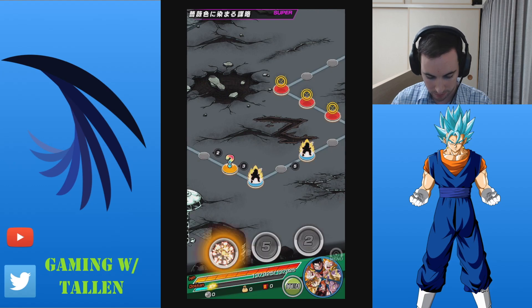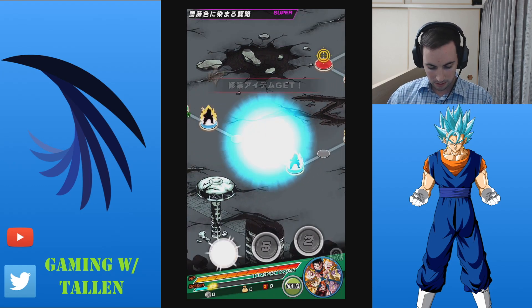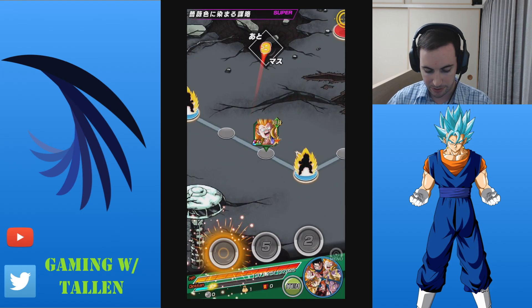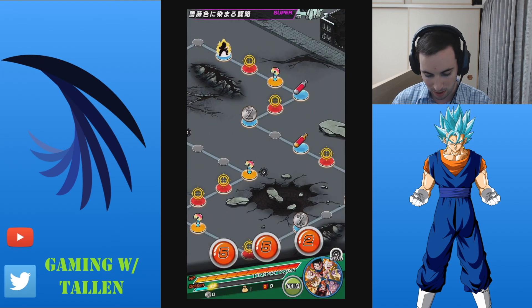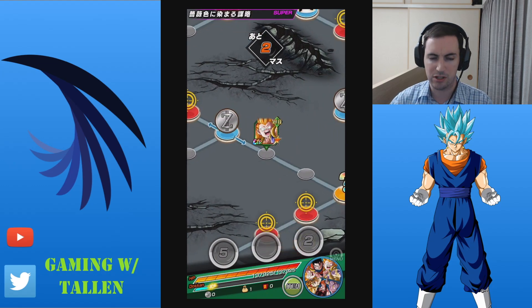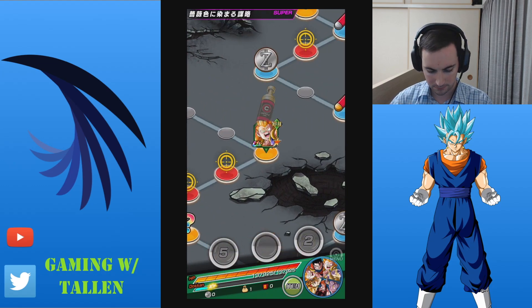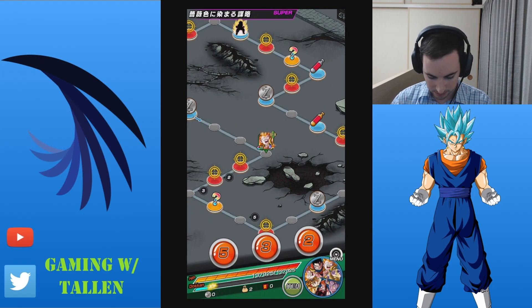Alright, we'll go 3. Come on, give Ki to the guys who need it — not Vegito. Vegito links well, we don't need him to have Ki. Come on, give it to Frieza or Beerus. Or give me a Capsule.